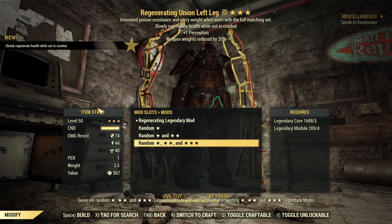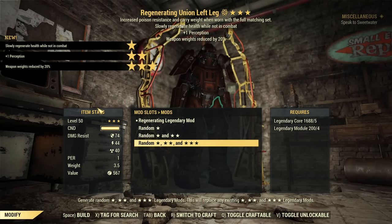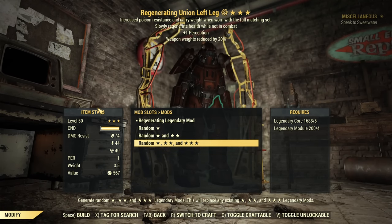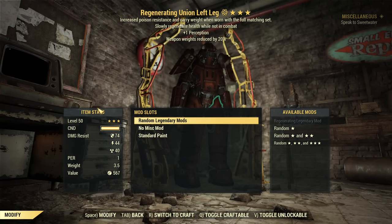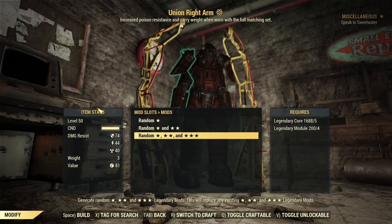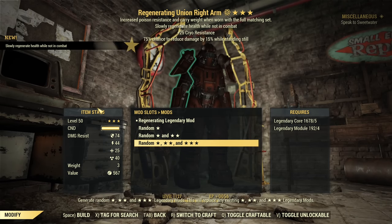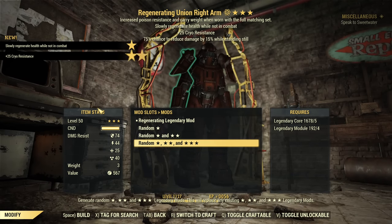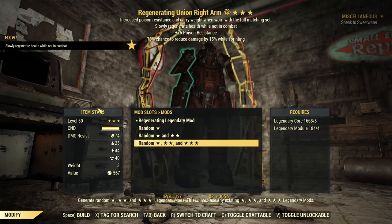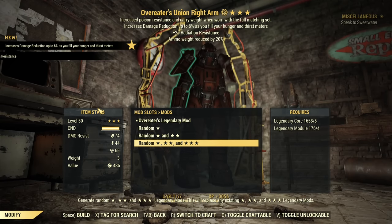Will the luck continue? Regenerating, Weapon Weight — I don't like Regenerating, it can cause a fast travel bug, but I have the weapon weight and I won't rely on that for now. Let's carry on: Nocturnal — nothing. Regenerating Sentinel — nope. Troubleshooter's, Stimpaks — no. Chameleon, Ammo Weight — nope. Overeaters, Ammo Weight.